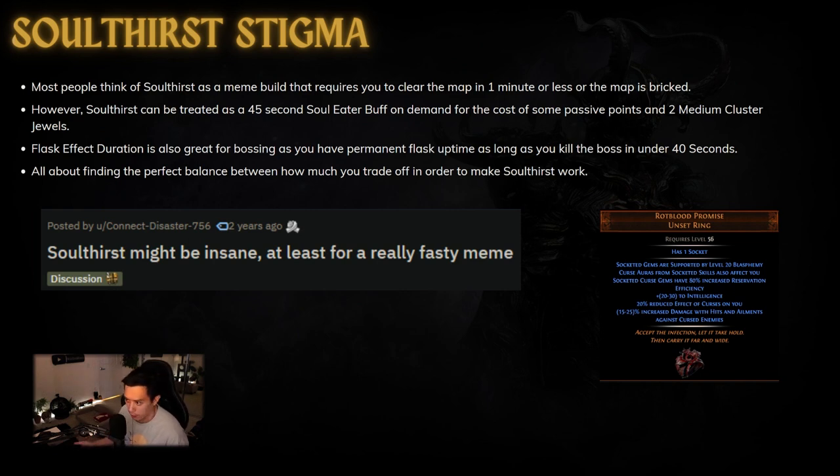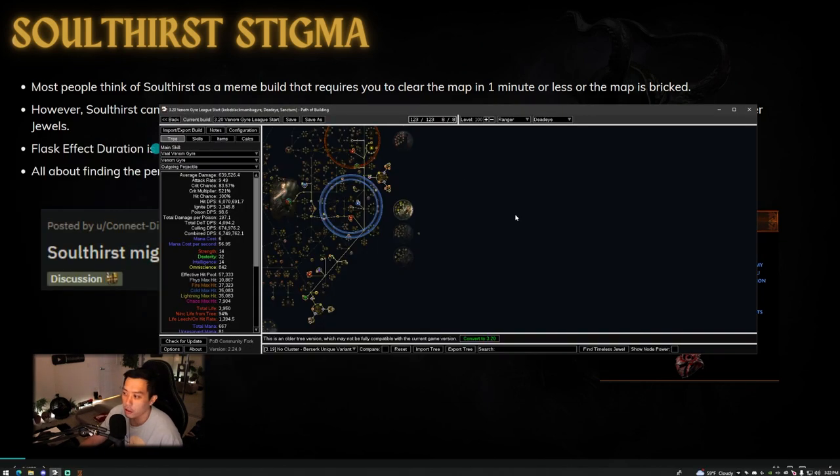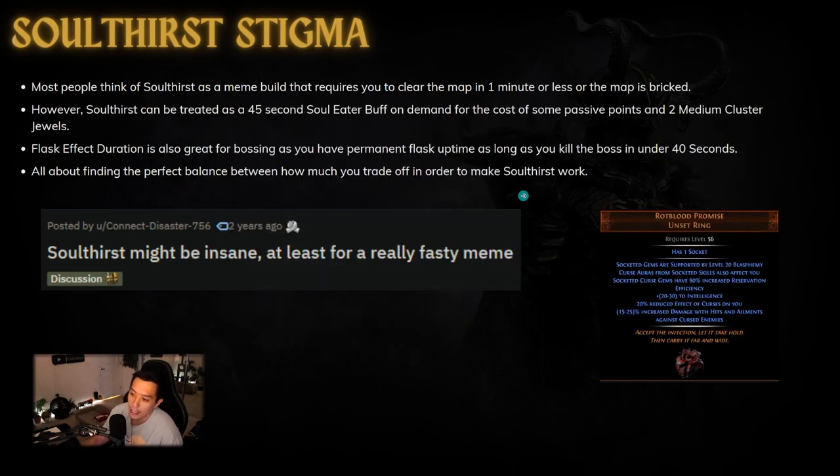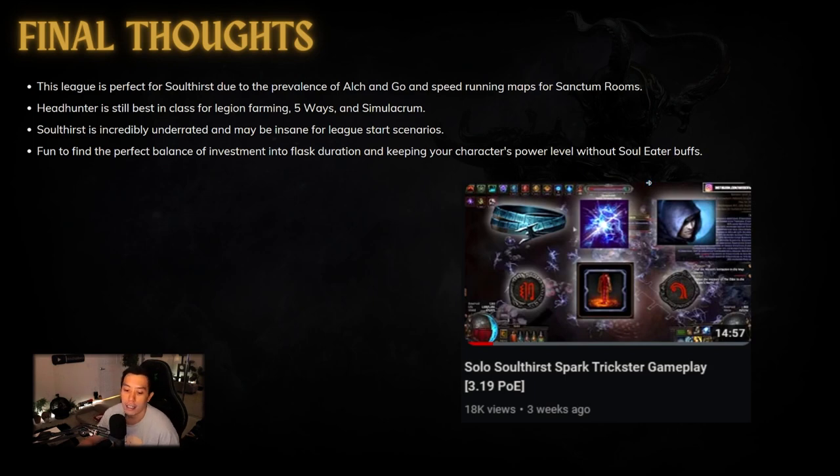Using Soul Thirst correctly is all about finding the perfect balance — how much you trade off to make it work. If you go full trickster with self-curse or use Coward's Chains to negate the action speed penalty from Temporal Chains, that's where it becomes a meme: you're fully invested in Soul Thirst, and outside the Soul Eater buff your build barely functions because you've spent too many passive points and items making it work.